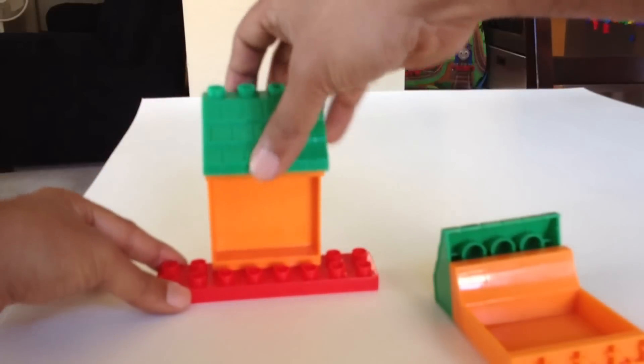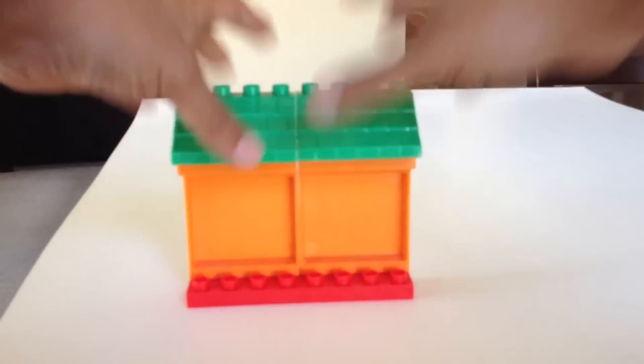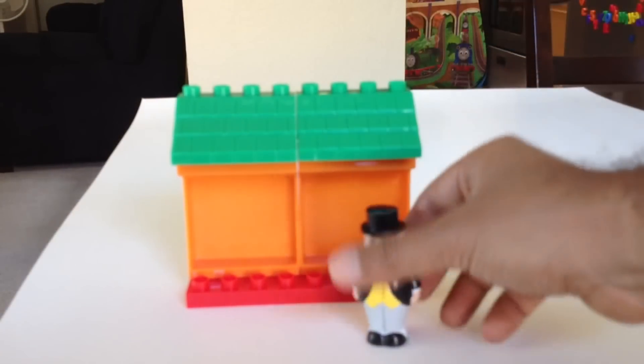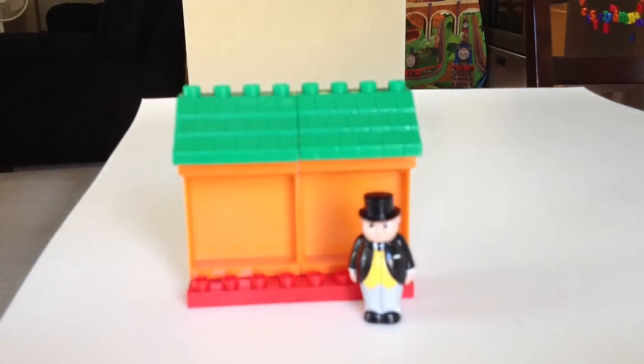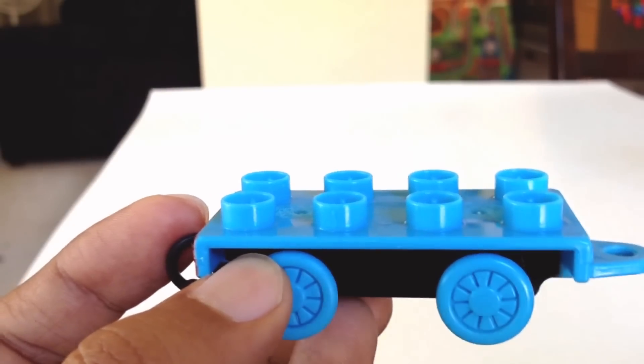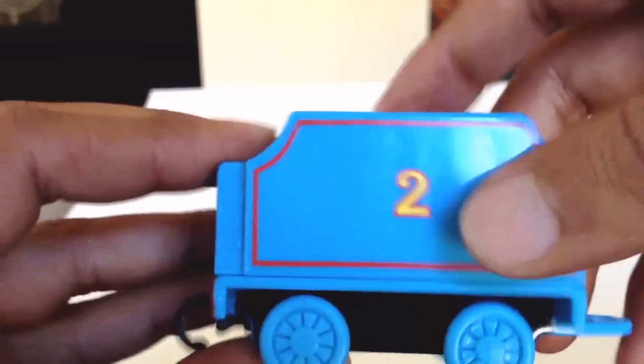You can make it one straight — in fact I like one straight one, so you put it together. I'm gonna put Topham Hatt here — look at this, he will be standing here. You can see I have a Mega Bloks base.